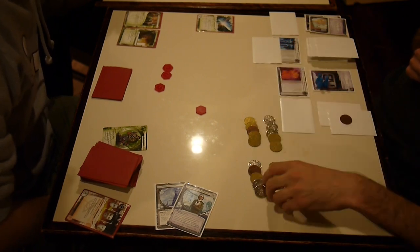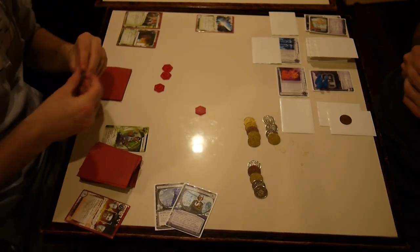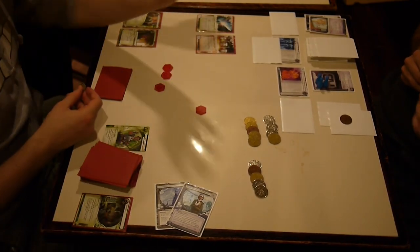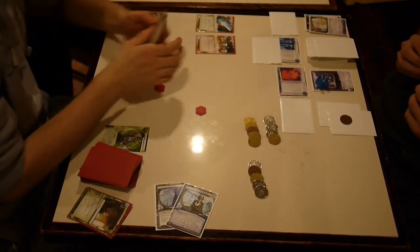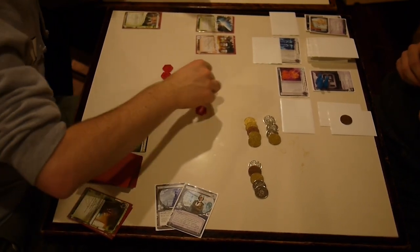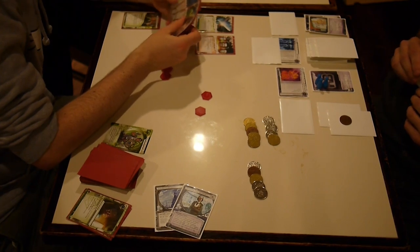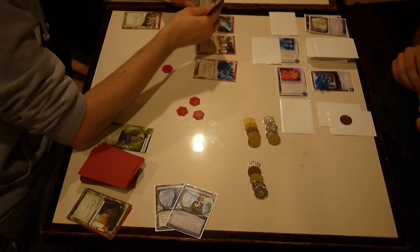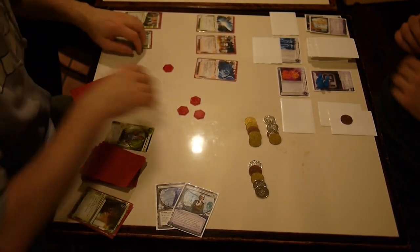He runs HQ — it's a Roto Turret. Can he do anything about it? He's clone-chipping the Mimic, okay, I make him spend his clone chip. Install it for two, break the trash program. He'll end the run — yeah, it worked out. Professional Contacts for one. I think he only broke the trash program subroutine of the Roto Turret, not the end-the-run subroutine because he didn't have enough credits.